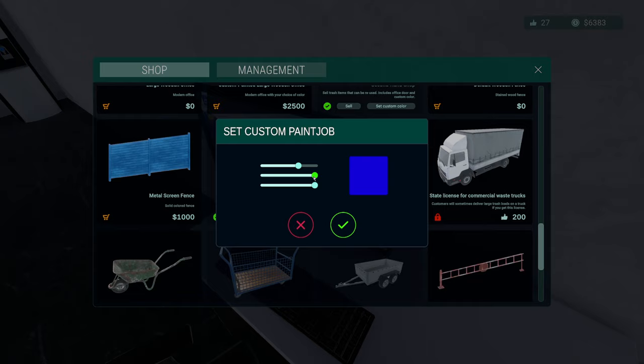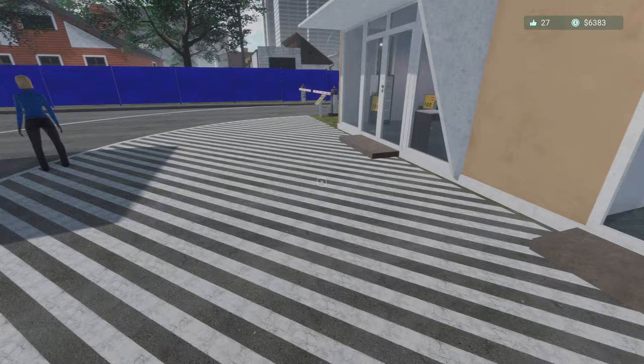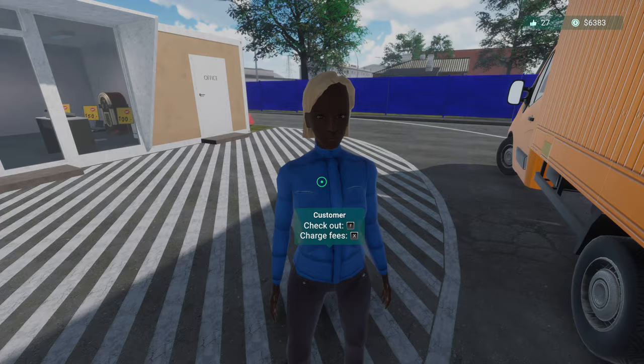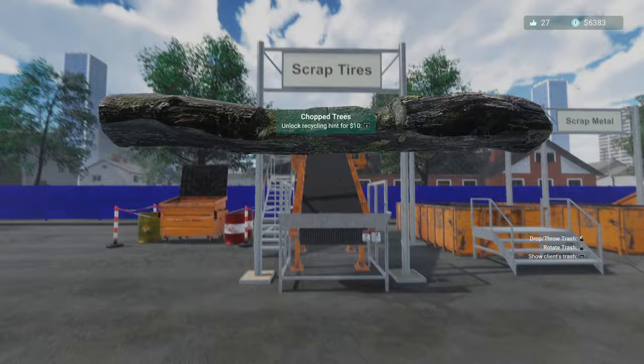Hang on, what if we toned it down a bit — just darken it. It's a lot better but it's still very blue. The fence has even done your jumper the same color — you've got a blue jumper now! Okay, all right. Don't you help me at all, honestly.